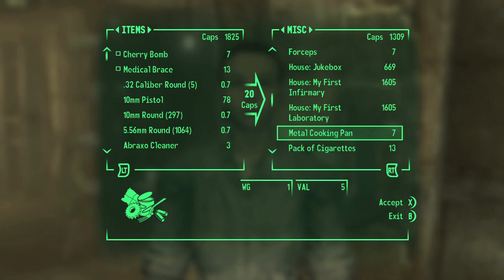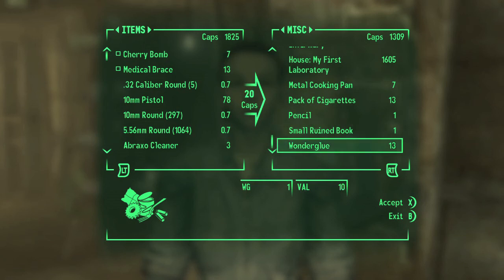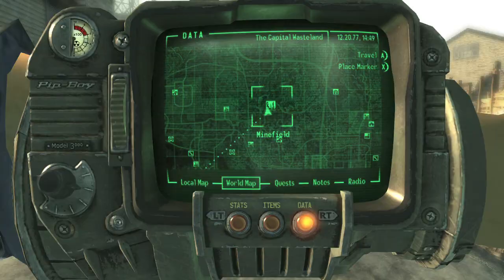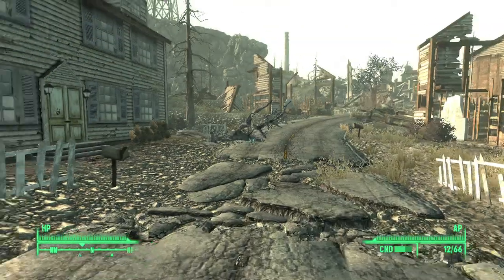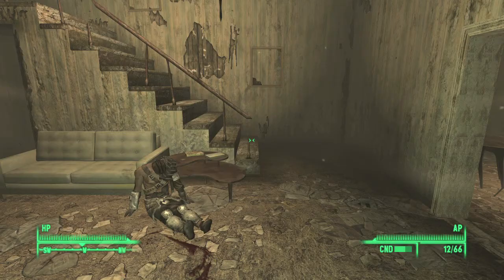However, there are a few items that won't show up in the store, so we are going to have to go looking for them out in the Wasteland. A really good place to find items is Minefield. You should have already been here as part of the Wasteland Survival Guide mission — you come here in the third part.